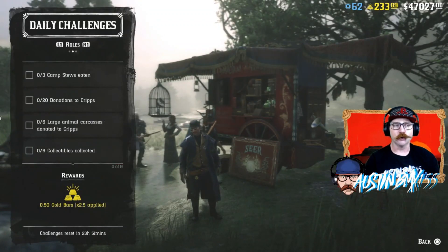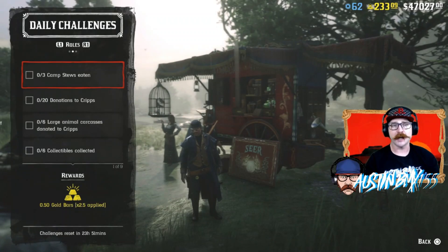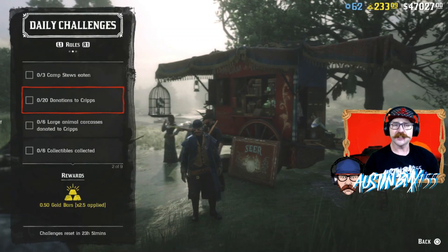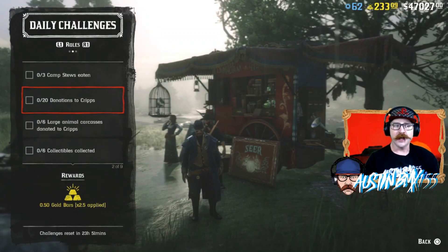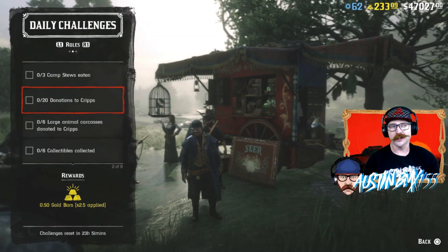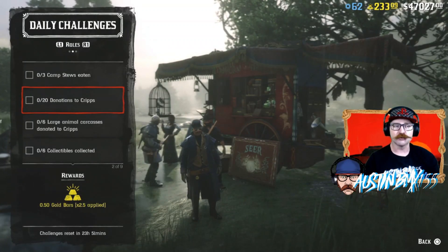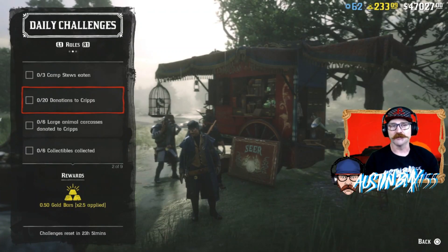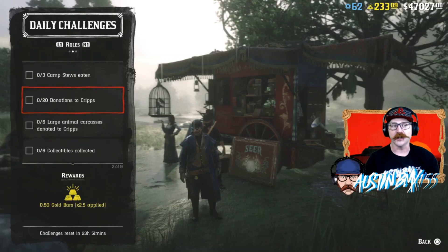Your Level 20 Role Challenges — we have some pretty easy ones. Camp Stew Eaten. Donation to Cripps — it's 20 donations. I just did this one today down in La Grasse, the Blue Water Marsh area. Had a good lobby, killed a whole bunch of alligators, went to Cripps with like 18 alligator teeth, and then sold some Flight Feathers to them as well. Bam — 20 right there.